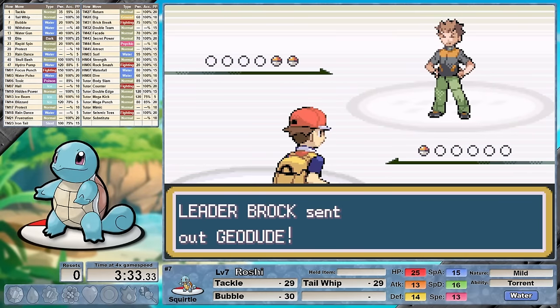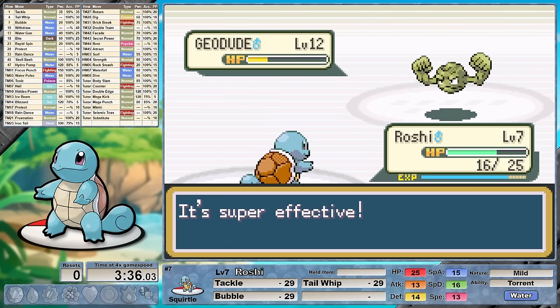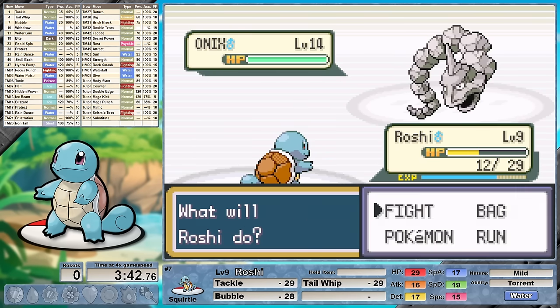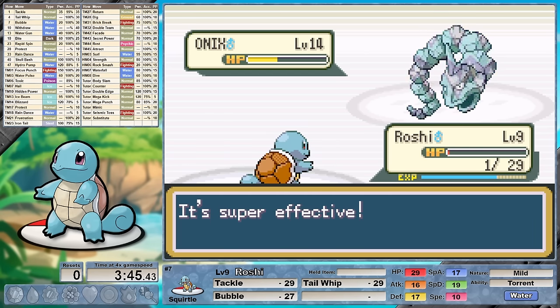The rival in the lab falls and we have a very clear cut path to Brock. At level 7 we learn Bubble, which will benefit from the same type attack bonus or STAB. As a water move this boasts a double type advantage over both of Brock's Pokemon. Including STAB against his rock types we're essentially going to be hitting for six times damage. I may have been a little overconfident shooting straight through the forest making a beeline to our first gym leader. That overconfidence shows as I did not heal before entering this battle.